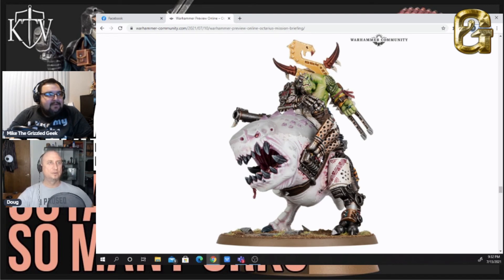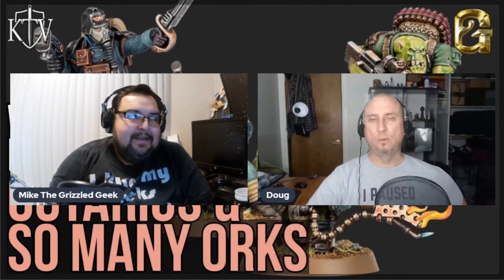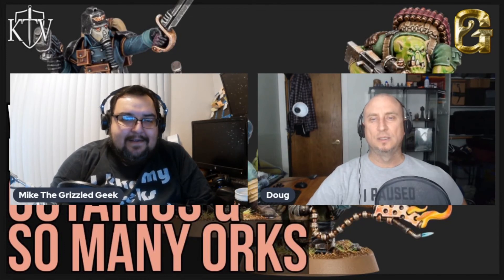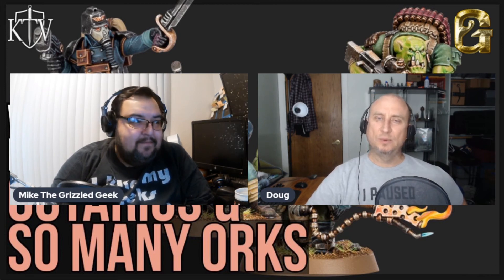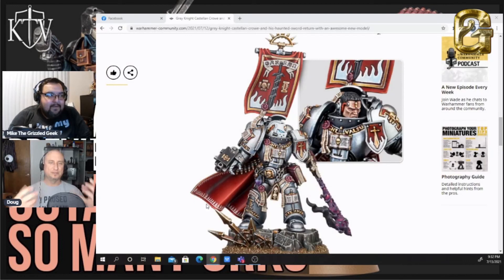I kind of want to put the new Castellan Crowe Grey Knights model next to Yandrosta. Castellan Crowe looks super cool, but he doesn't look nearly as characterful as Yandrosta does. It's hard to say why — he's super detailed as well. Maybe we just need to get our hands on this guy to compare. He looks freaking awesome.